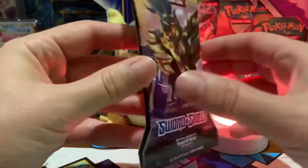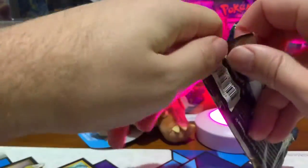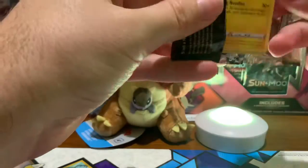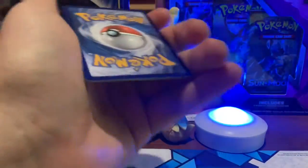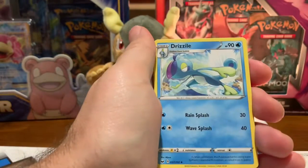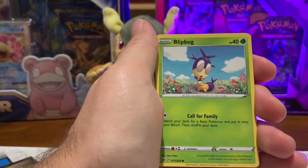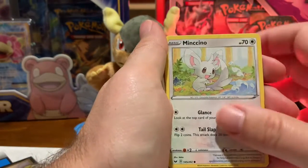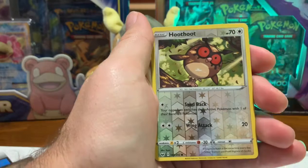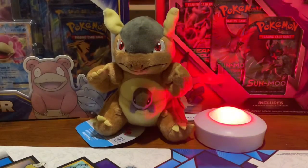We are giving Sword and Shield one more chance to redeem itself for not giving us the greatest pulls. Even though Evolutions gave us a pretty good card, trainer cards are getting up in value so I'm going to keep that one and look at prices later. We got the energy, Pokémon Catcher, Drizzile, Evolution Incense, Pincurchin, Blipbug — is this the same pack from before? Groundhog Day? — Rye Horn, Munchlax, Chinchino, a reverse holo Hoothoot, and Drampa for the rare — non-holo. Kangaskhan, what have you done.